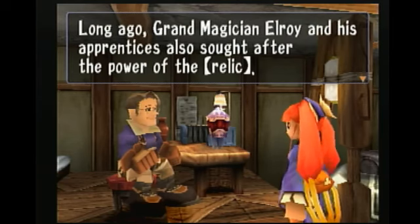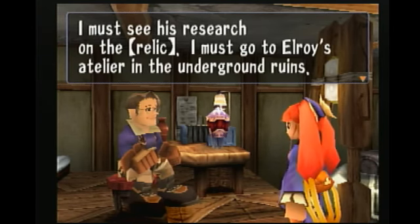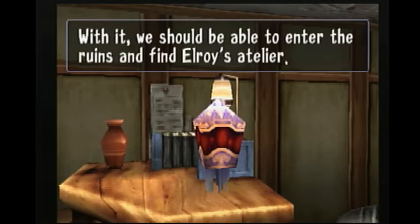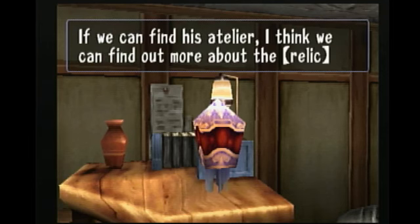The magician wasn't the only one looking for the relic. Listen to this: 'I cannot break the seal, but I shall seek the powers of the past. Long ago, Grand Magician Elroy and his apprentices also sought after the power of the relic. I must see his research on the relic. I must go to Elroy's Altair in the underground ruins.' I have made a key that will grant me access to his Altair — the power to uncover Elroy's secret is in my hands. And this is the key. With it, we should be able to enter the ruins and find Elroy's Altair.